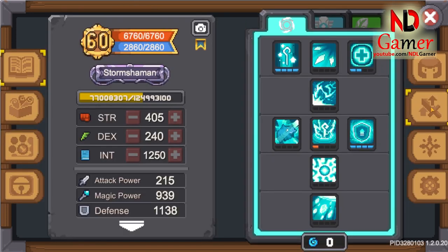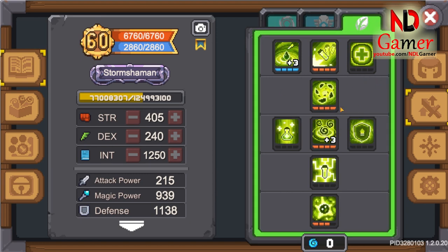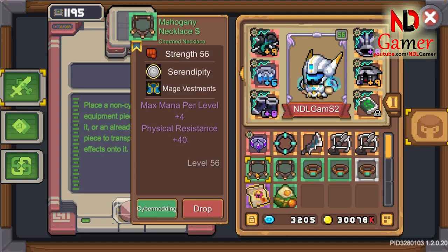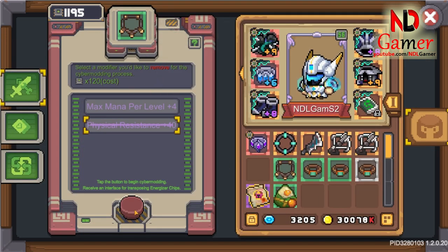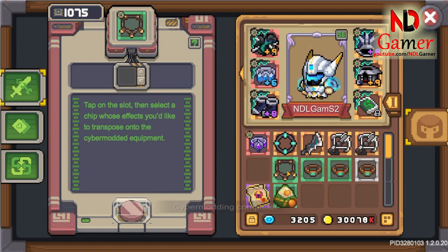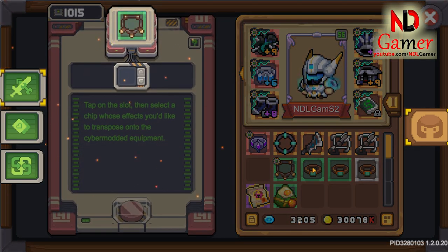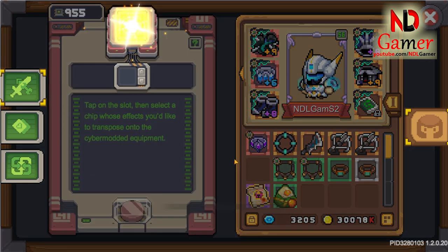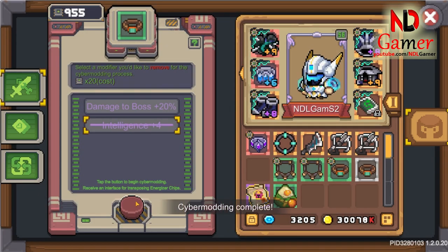If you cybermod the helmet, you'll get left branch skills; for the chest, you'll get right branch skills; and for the boots, you'll get middle branch skills. For necklace and rings, they will give you round-shaped chips. If you're lacking in these chips, just cybermod them all. Skill chips and round-shaped chips are random and depend on luck — there's no 100% accurate tip to get exactly what you want. So it's best to use excess ESO with S-tier equipment to get higher-level chips.